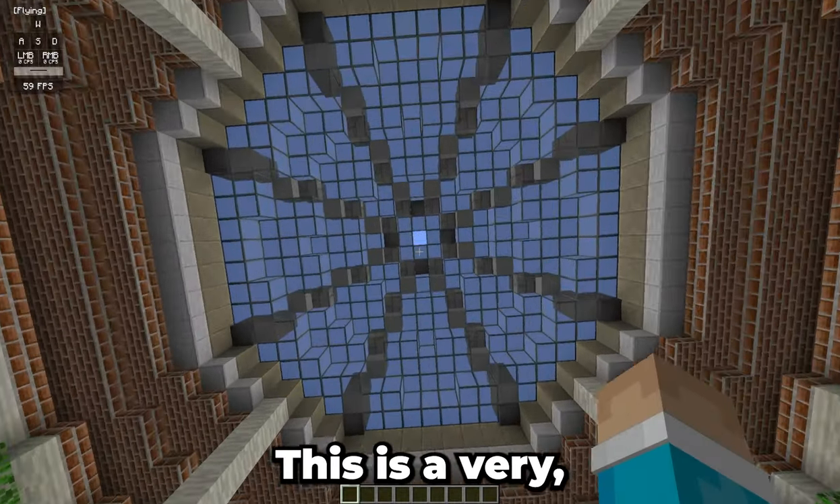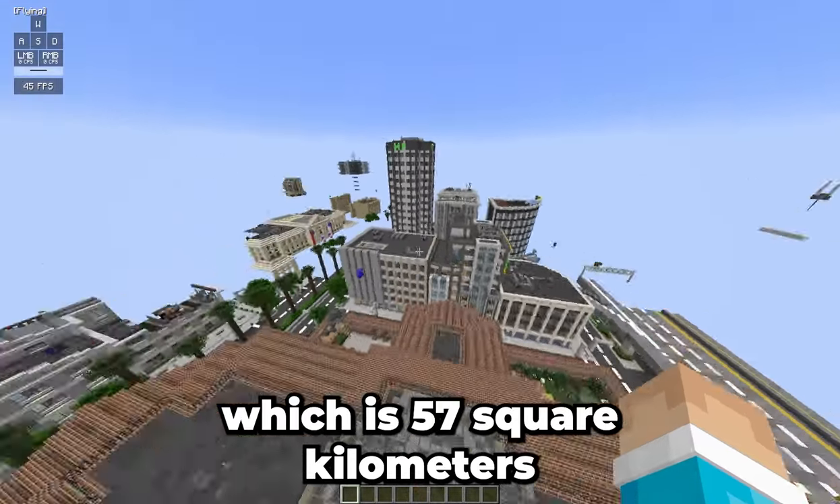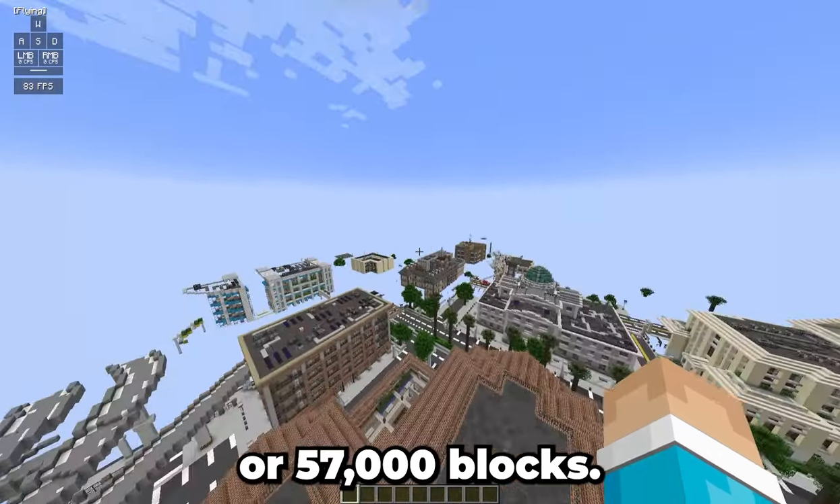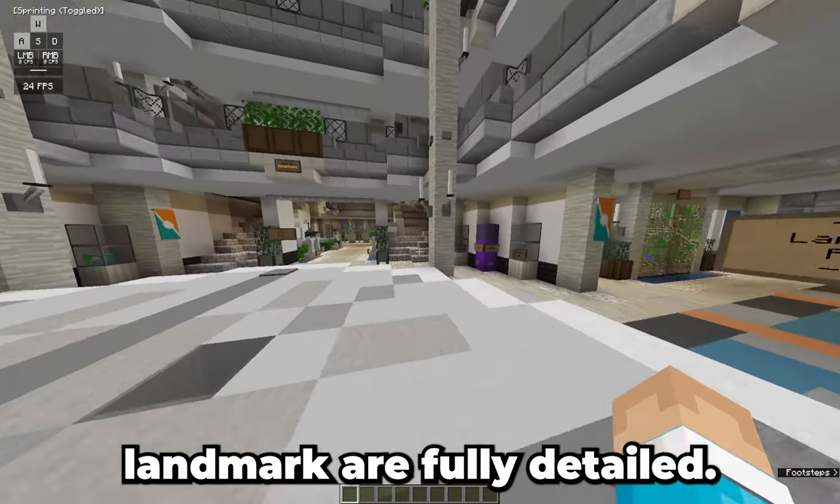Welcome to Greenfield, everybody. This is a very, very large map, which is 57 square kilometers or 57,000 blocks. Even the interiors of every single building and landmark are fully detailed.